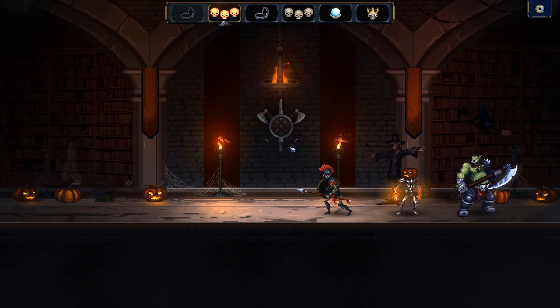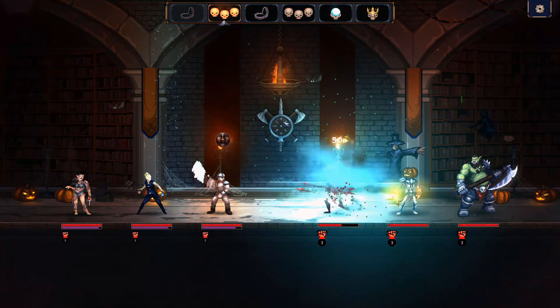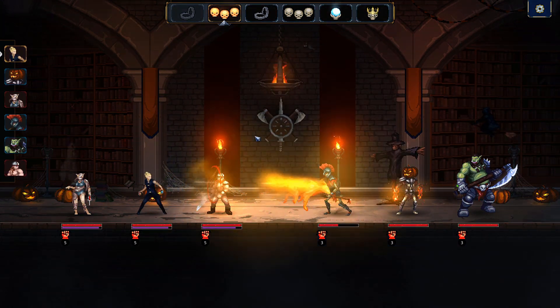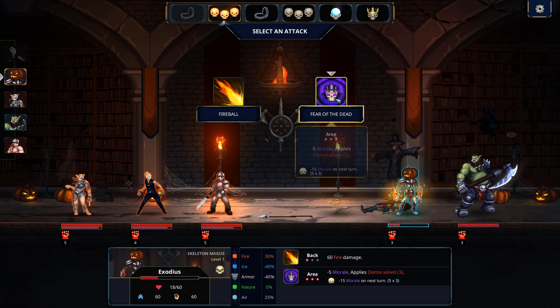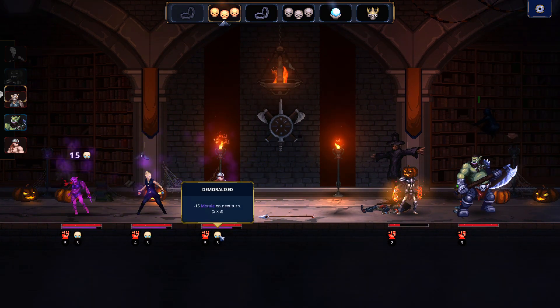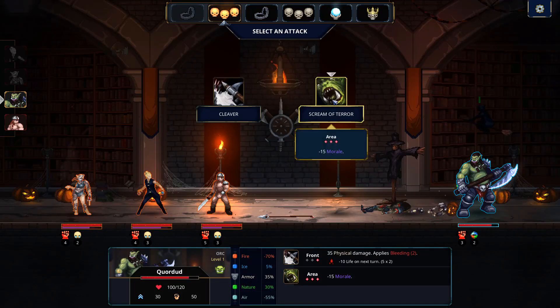I typically find it's easier to focus on morale, but there are some cases where you'd be better off trying to take down their health. In an early game like this, it doesn't really make much of a difference either way.